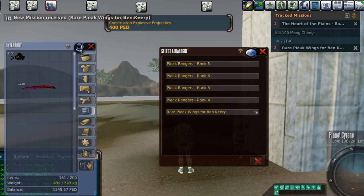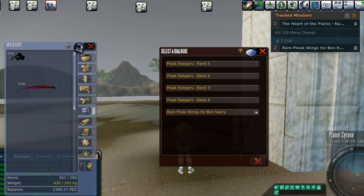So here's Bing Kerry, the Pleak Ornithologist. You'll notice there's also a Pleak chain. I believe the first one was 2,000 Pleak — I did that. I started working on the second one, but none of these Pleak Rangers ranks 1 through 6 give me any rewards that I actually need. There was some anatomy, some rifle, some pistol — I don't necessarily need those skills. In fact, I deliberately stay away from those skills because of mayhem, which is another reason I decided to just purchase the majority of mine. We're going to go with rare Pleak wings for Bing Kerry.